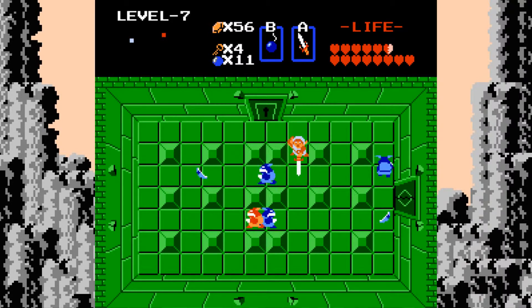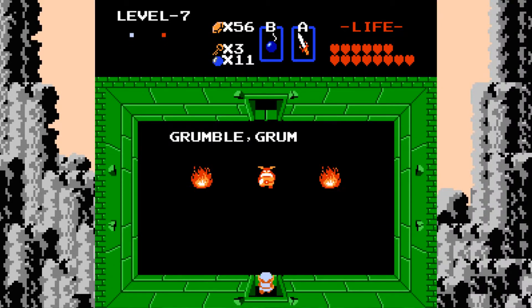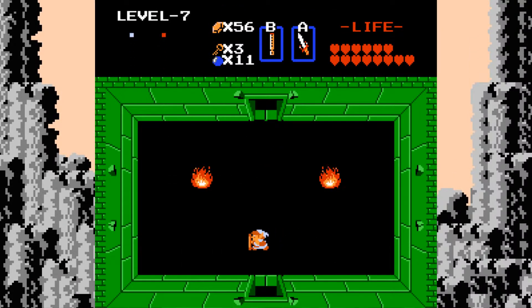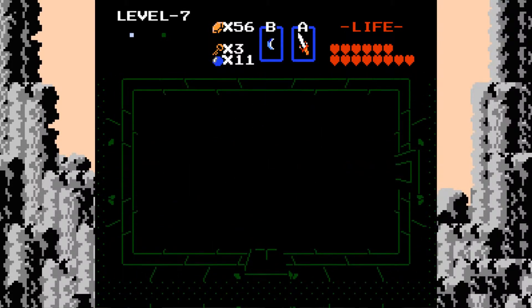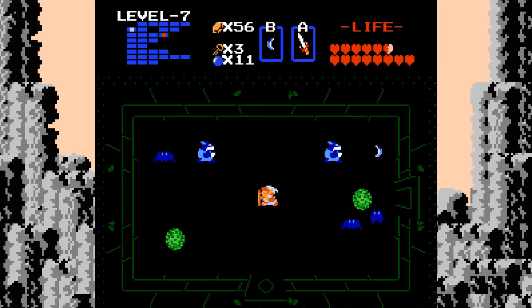Of course, I've gotta refight the enemies in this room - because that's not incredibly trivial or anything. And this guy is why we need the monster bait. For the longest time I thought that I needed to place it on top of him. Nope, just place it in a room - he steals it right out of your hands and goes away. He doesn't come back, so you'll be fine.